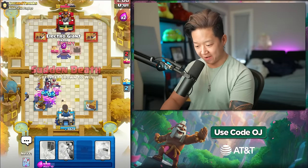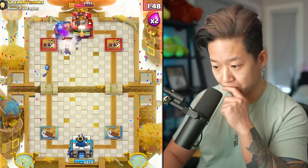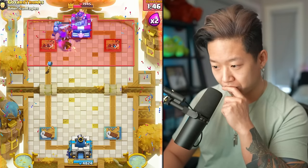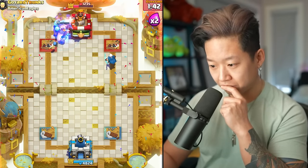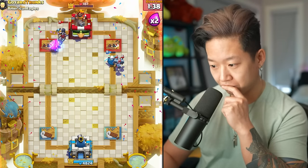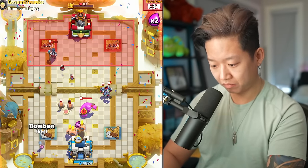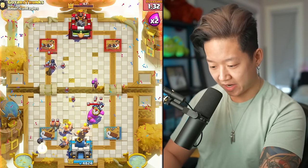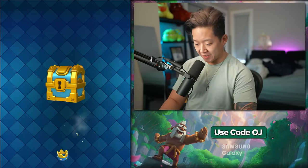Wall breaker connects. That's fine. Everything's fine. I just need to arrows and we're good. Cannoneer is a struggle. There's the third chest.